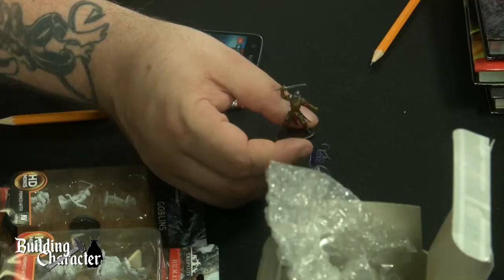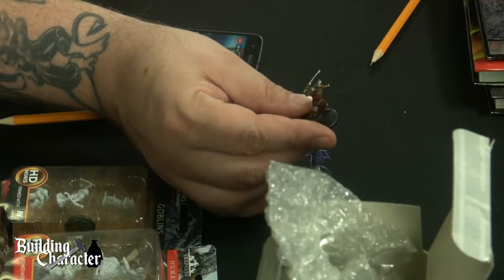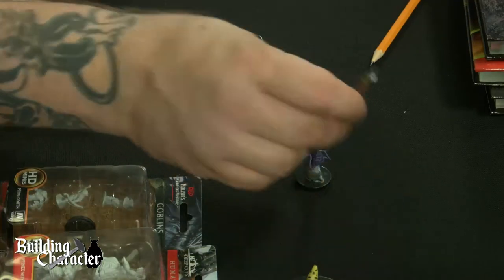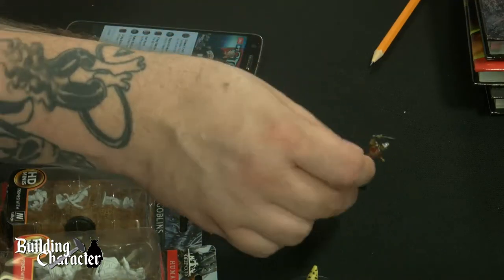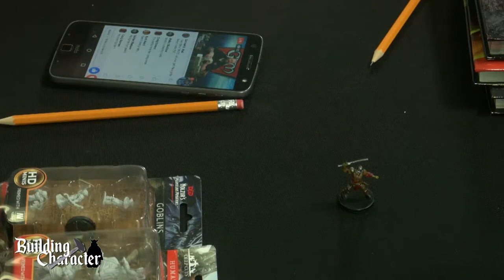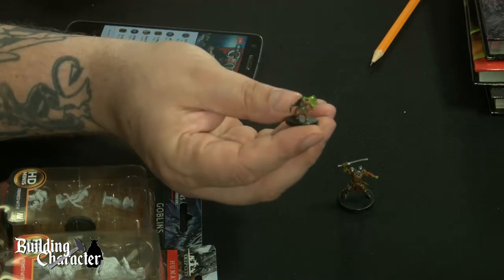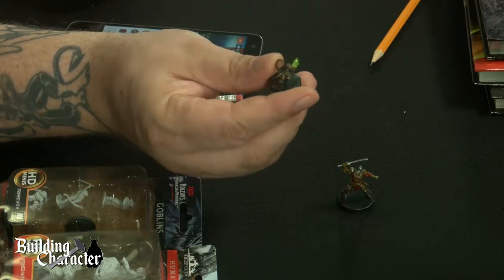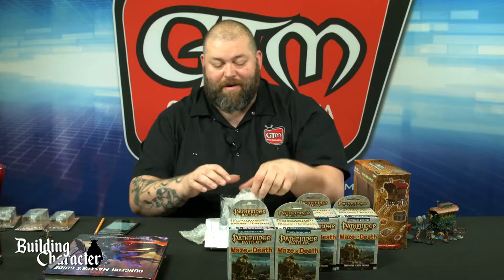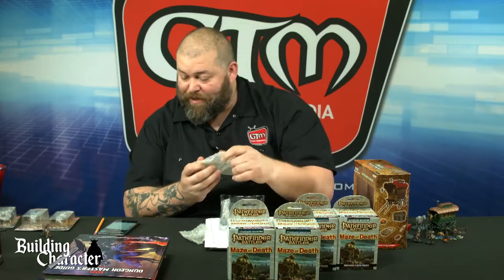We've got a juju zombie — that's kind of cool. So we got the juju zombie, and then there's the rat folk mystic and the rat folk artilleryman — he's just like the little crossbow stick-up artist. That's pretty cool.